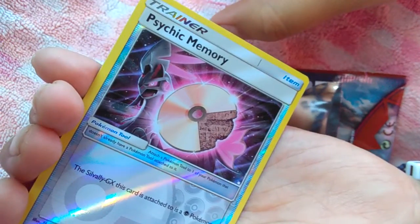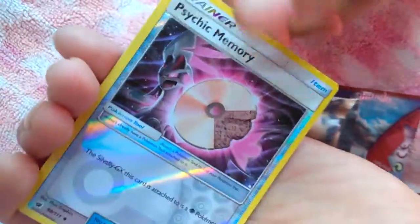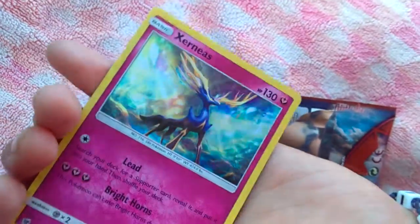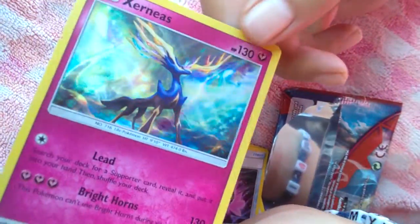Oh my gosh. Trainer of Psychic Marrow. And our last card is... What? Azernia's Hollow. Nice, I know you're jealous.